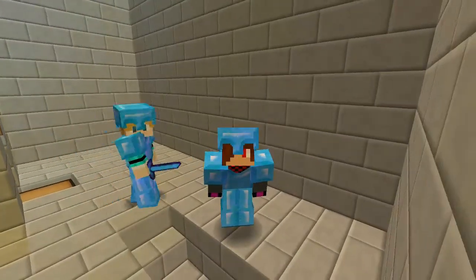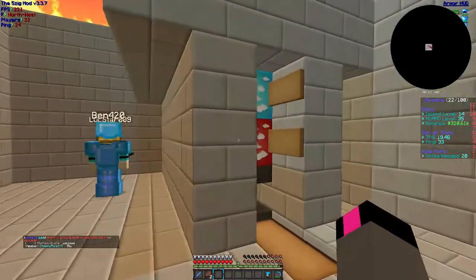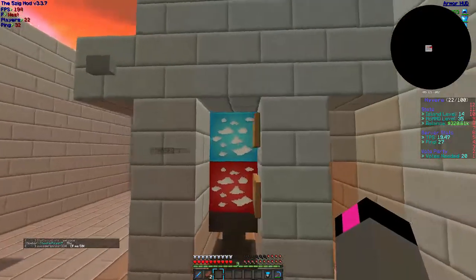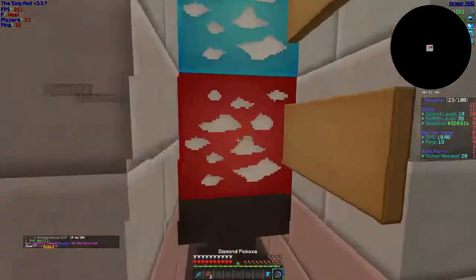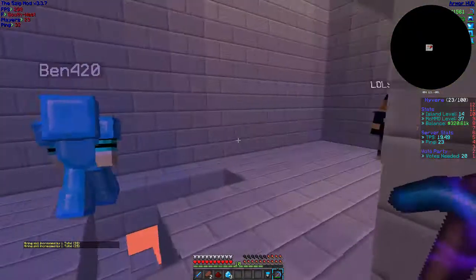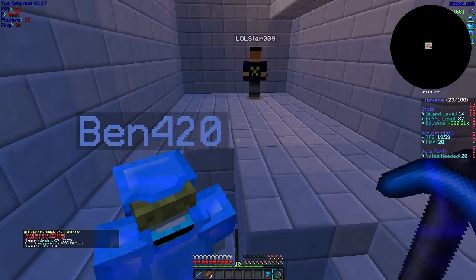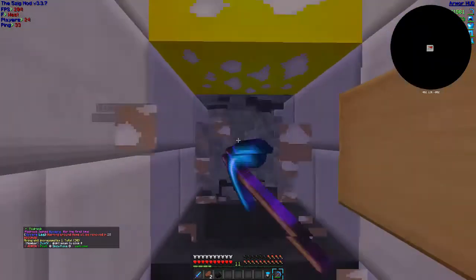I decided to change up the cobblestone generator because my one didn't work — the redstone was just messed up. What we've got here is just a little clock with lava and water underneath this redstone. Basically what happens is I mine this and then pistons just push down more cobblestone, which I think is far more efficient than mine. That's thanks to Ben — I used the mod Schematica on his cobblestone generator when I was at his island. Shout outs to him.